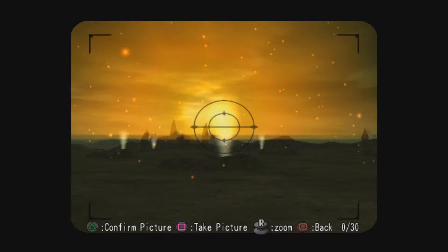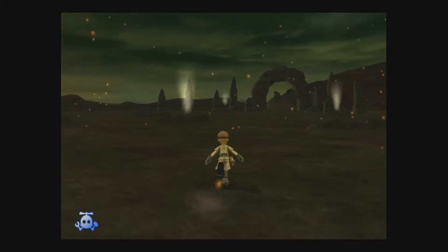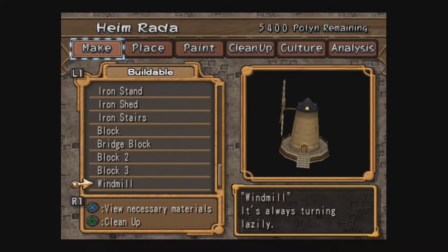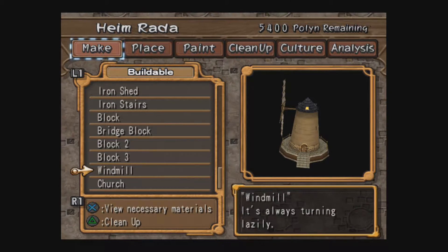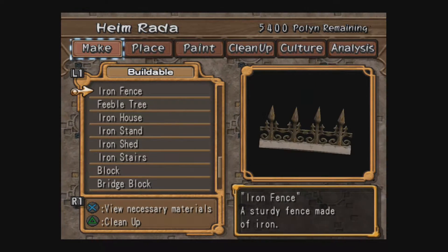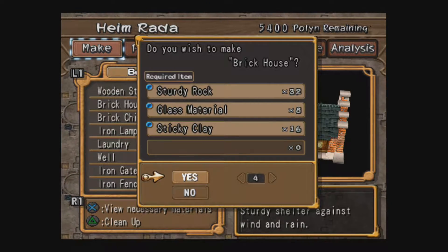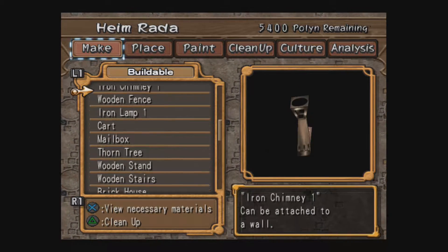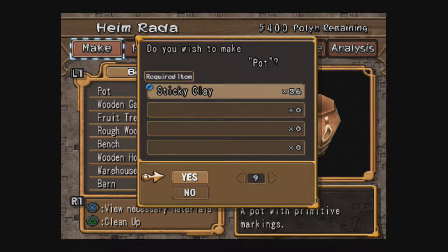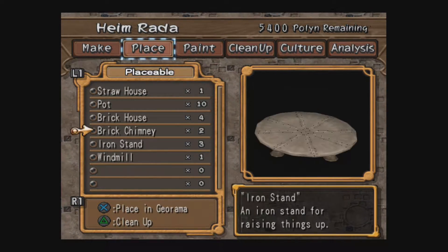I've seen worse building in-game — not even in some other games, damn. Took that by accident. Okay, I forgot one thing. Now we're going to build up a couple of things. First of all: one windmill, then three iron stands, two brick chimneys, four brick houses, ten pots, one straw house. The straw house will be important for a picture later, but whatever.